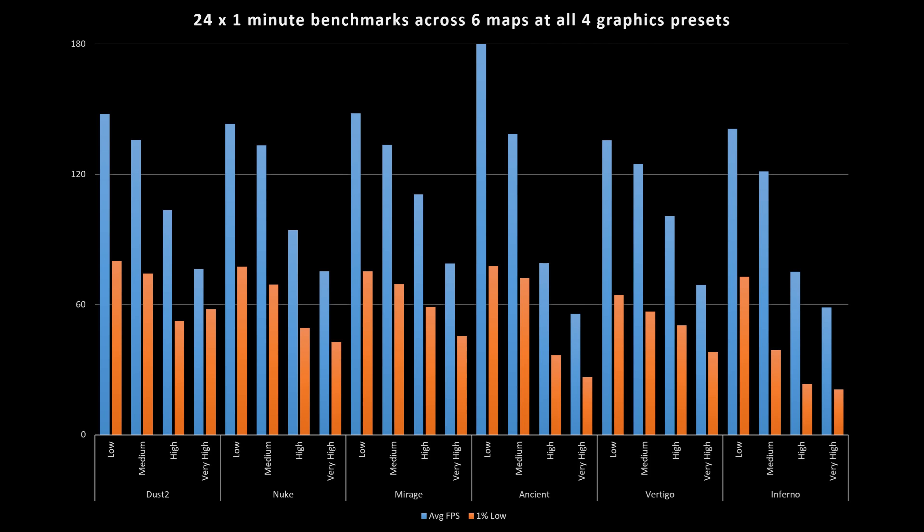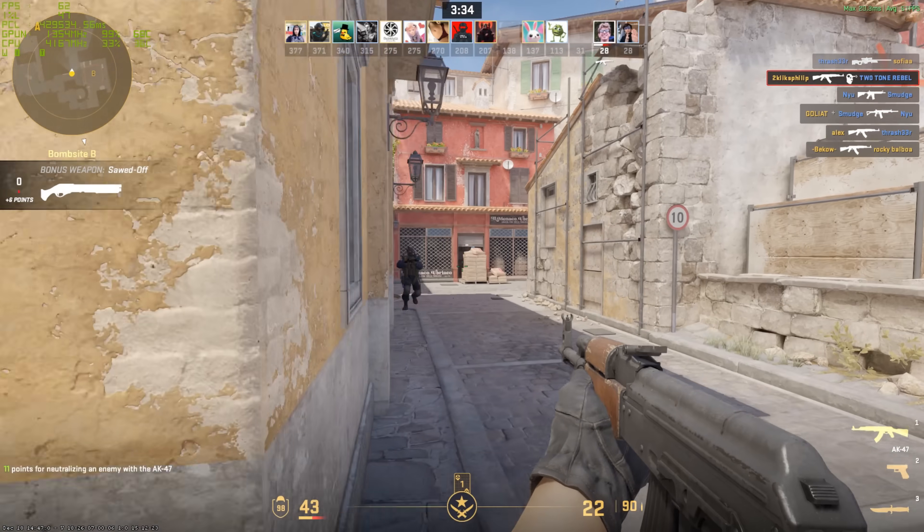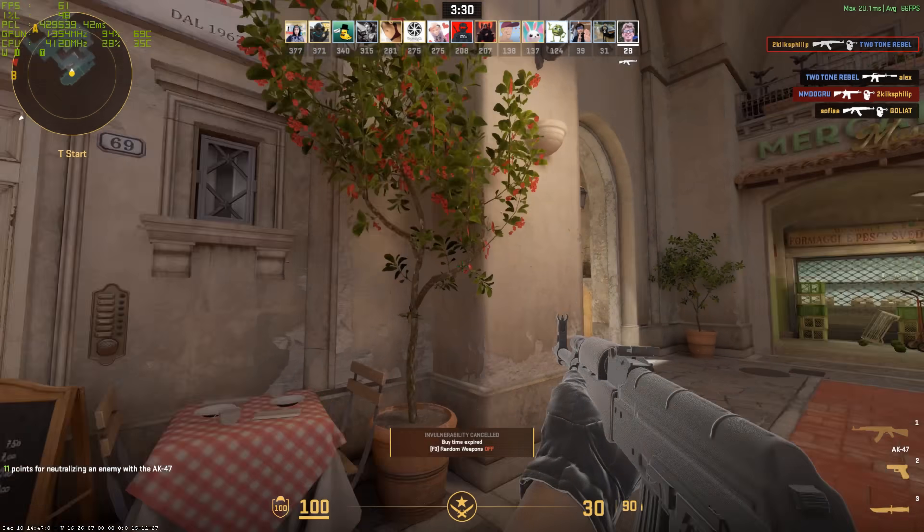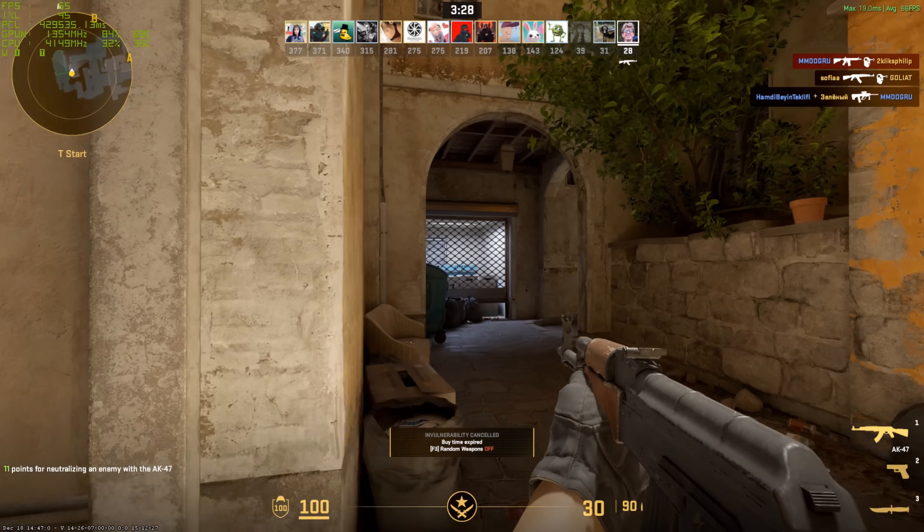Let's show all 6 maps separately and see what's going on. It was interesting to see Ancient performing the best at lower presets, but tapering off more quickly at higher ones. Inferno was definitely the hardest map to run — in fact, it proved to be a real issue to find a deathmatch server to benchmark on. It seems like all the bots in deathmatch would rather vote for easier-to-run maps like Dust2 or Mirage instead.